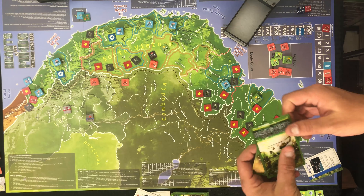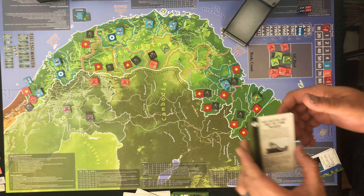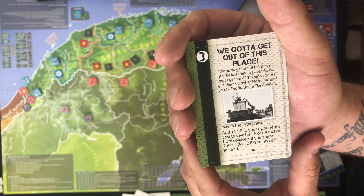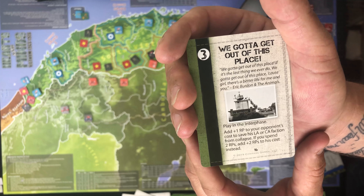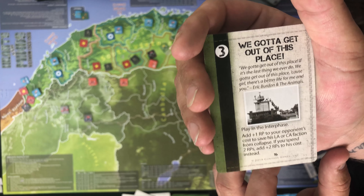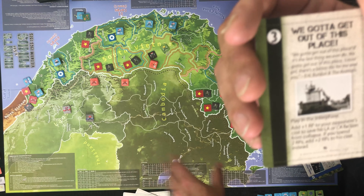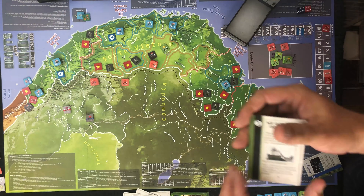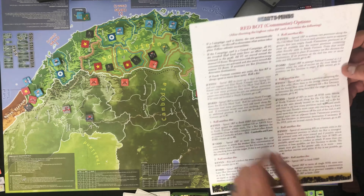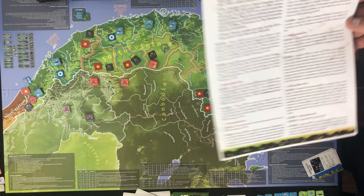That completes my turn. Going back to their next card — we already know the top card is Hanoi Jane. And it's a three, so Hanoi Jane isn't playing this turn. The next card is black: 'Add one resource point to your opponent's cost to save his LA or CA faction.' That's going to hurt during the interphase year. If they spend two resource points, they add two to his cost instead. They have three points, so let's see what they do.